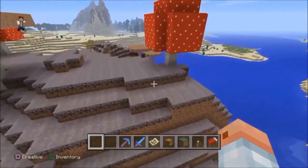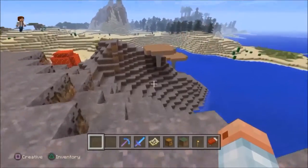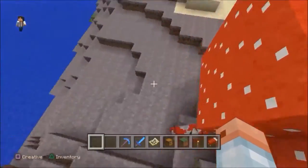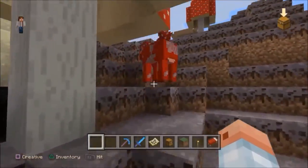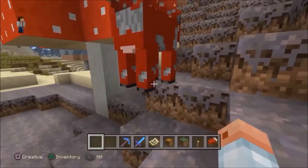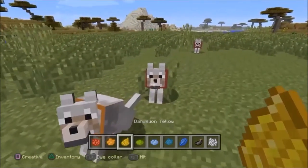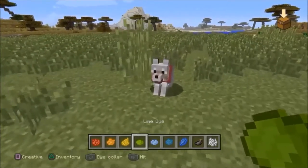Mushroom biomes are the safest biomes in Minecraft — no hostile mob can spawn there. The only mob that spawns there is the mooshroom. You can also dye your wolf's collar with any of the dyeing materials in Minecraft.